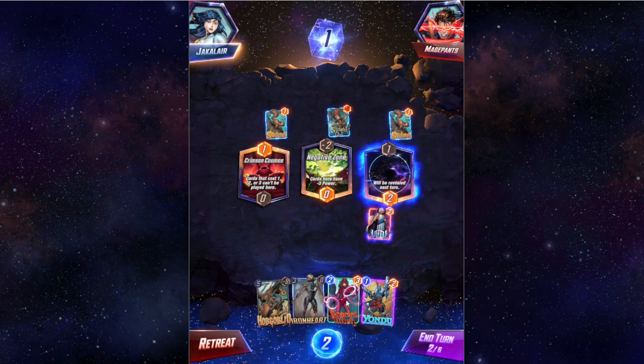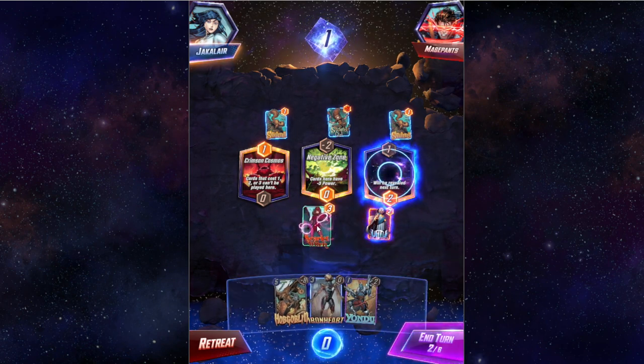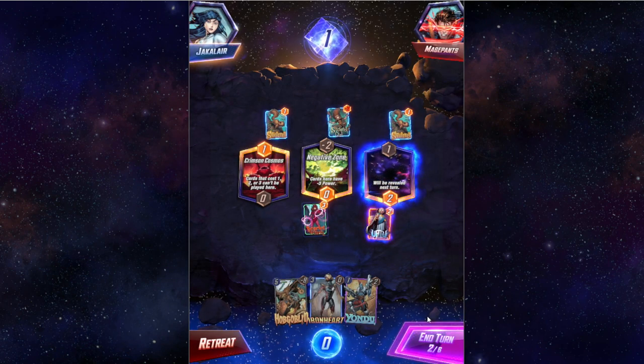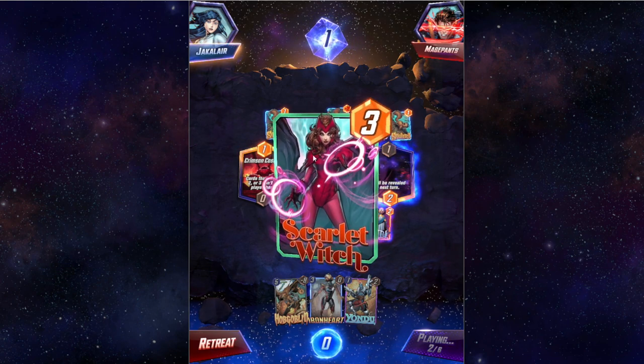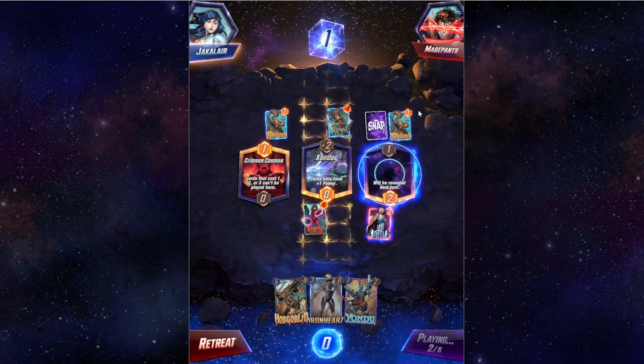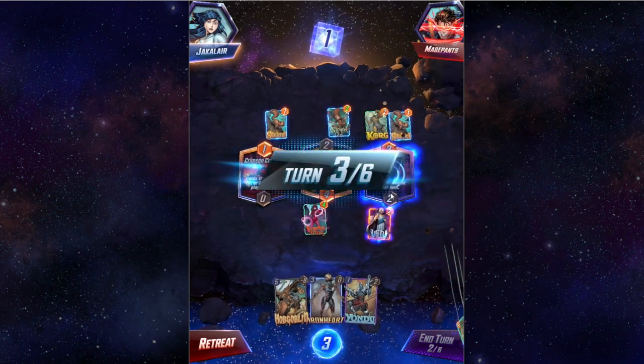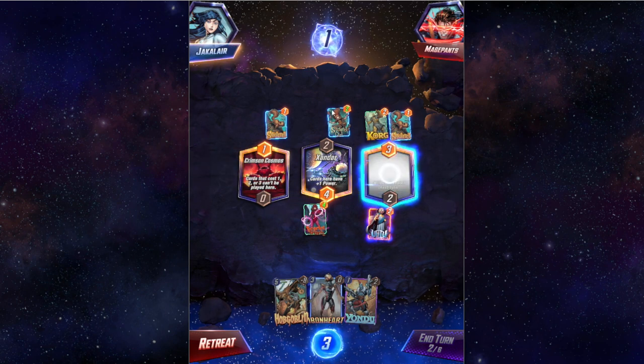We're going to use Scarlet Witch — she replaces the location with a random new one. This is why I called it 'random,' because it does all kinds of nonsense. Now instead of minus one it's plus one.